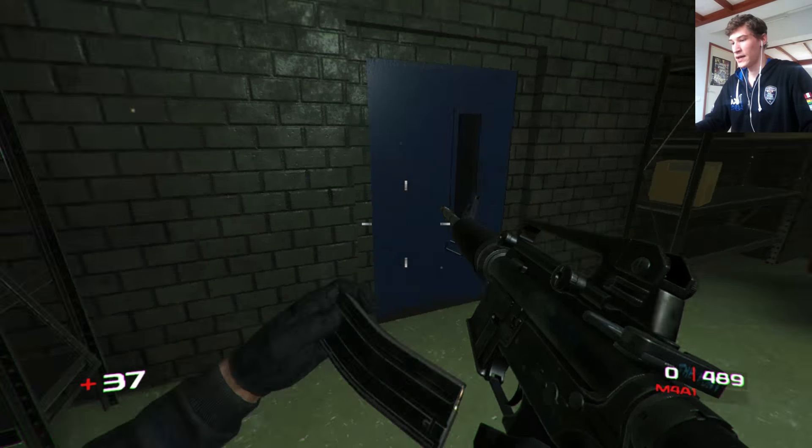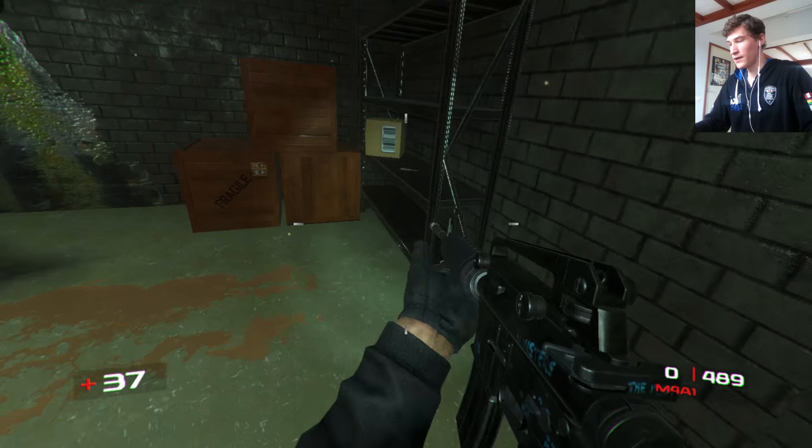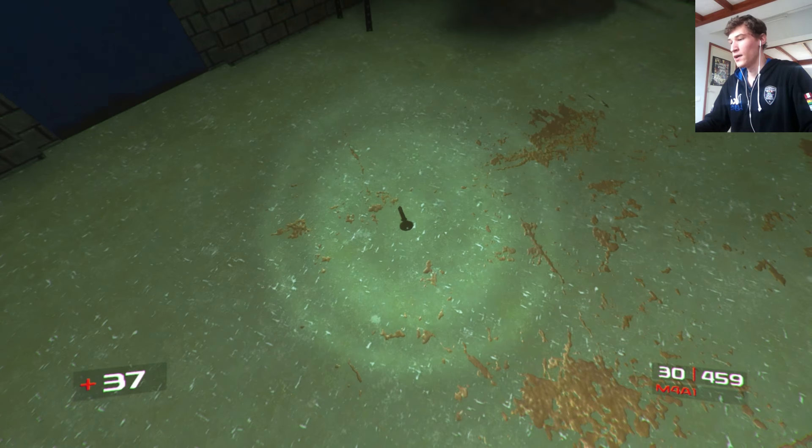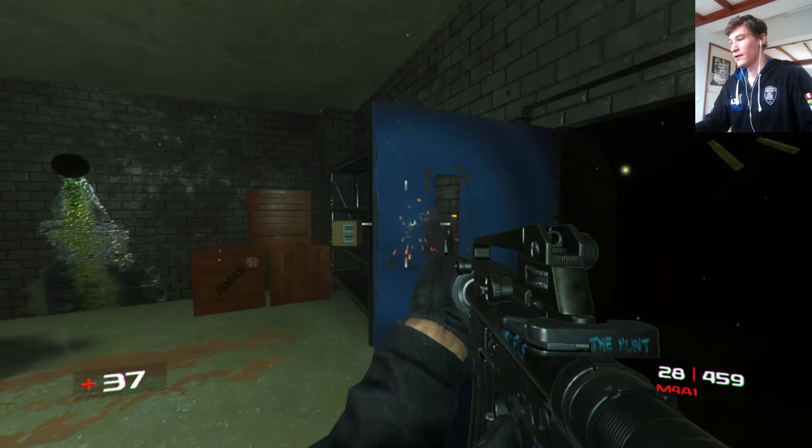This door also requires a key to be opened - not exactly a key but something like a key card. What you can do is find the keys and bring them over, and then you can unlock the door.